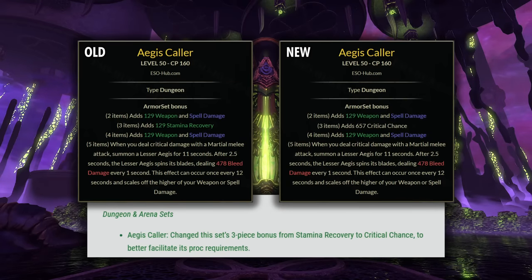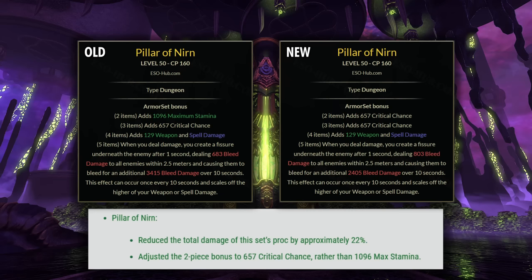Aegis Caller had the Stamina Recovery bonus removed and replaced with Crit Chance. This was already a pretty strong set, but the stat bonus being changed over definitely helps to solidify it as one of the top DPS options you can go with, and we'll compare it to Pillar of Nirn here in just a moment. Pillar also got a similar treatment — the max Stamina bonus has been removed and replaced with Crit Chance. This is pretty nice as that Crit Chance is worth a good bit more for your damage than a line of Stamina, even on a Stamina-based character, and it's especially a nice DPS boost on a Magicka character using this set.